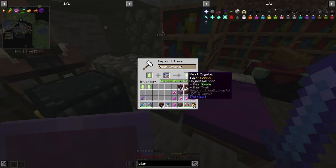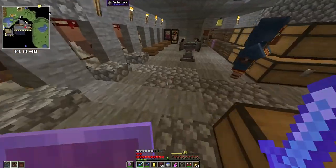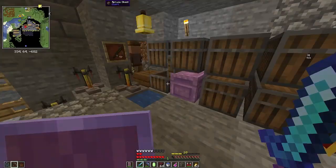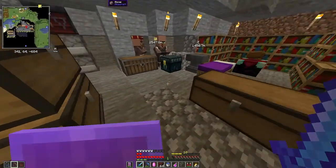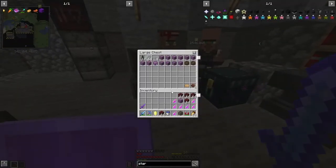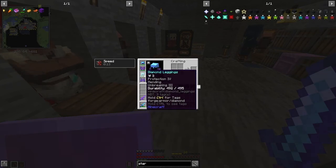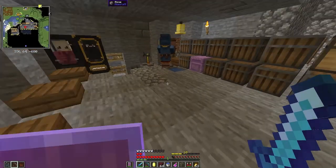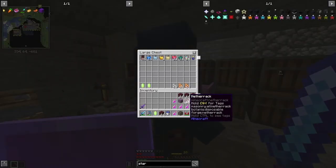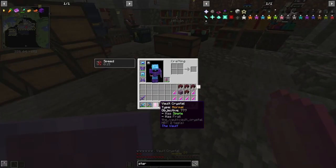I'm going to be taking Simple and Frail for a very specific reason. I have Mending on my gear and I have literally no reason to believe I'll be taking enough damage inside this vault for my stuff to break. So I'm going with that one — it has the Simple modifier.